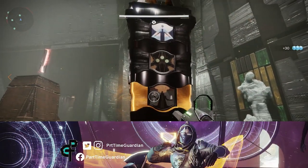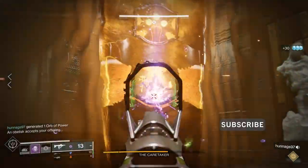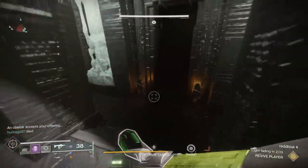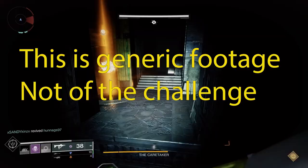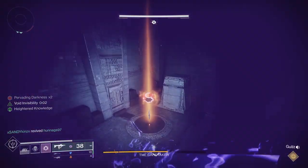Today we're going to talk about the base information challenge, which is the challenge within the caretaker activity within the Vow Disciple Raid. Per raid secrets, you have to basically pick up one glyph at a time and put it in. In this video, I will talk about some strategies on how to do that the most efficient way so you can get this challenge done.